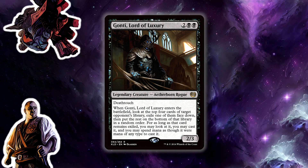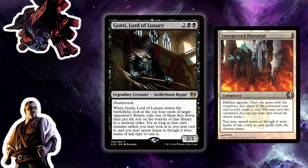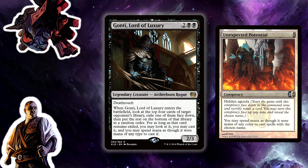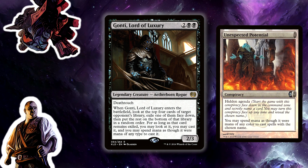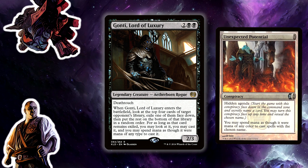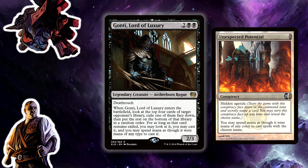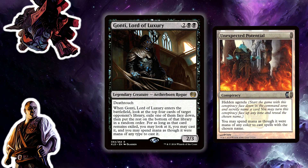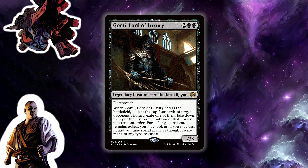Back on Cryptic Command — there is a Conspiracy card called Unexpected Potential which has hidden agenda: you name a card, and you may spend mana as though it were any color to cast spells with that name. That card was really strong when we were playing with the conspiracy package, which weaves in and out. The card is strong to draft on its own, and applying that to anything always feels good.